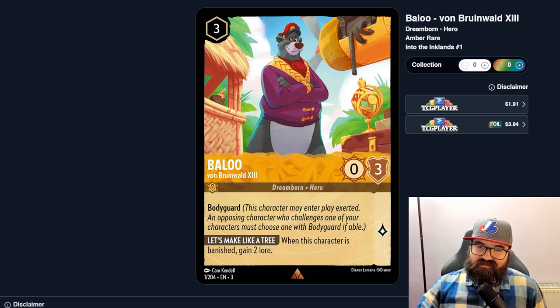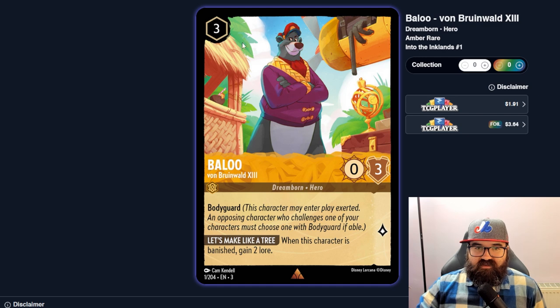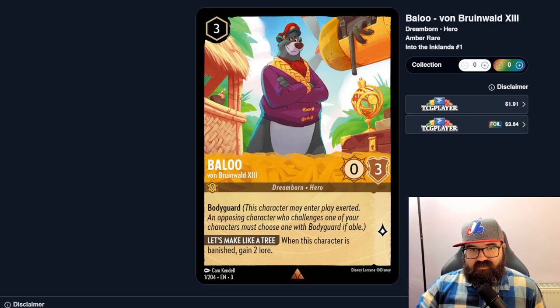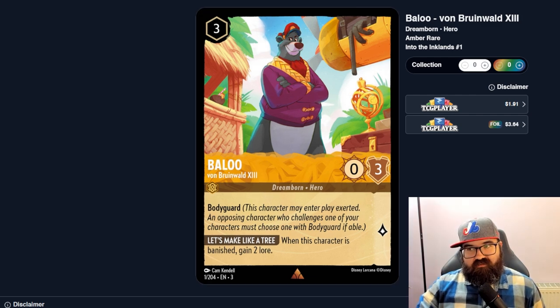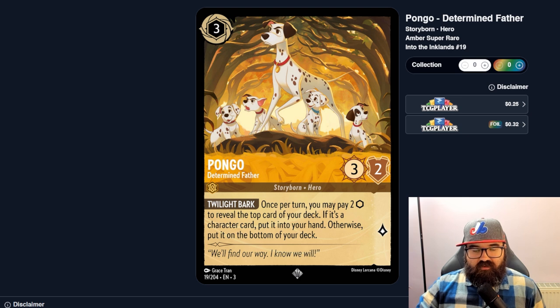Blue is a zero-three Bodyguard — when this character is banished, gain two lore. He's uninkable but you'd just want to play him for that lore. He quests for one, then dies, then you get two more — basically three mana for three lore total. If you had all four copies that's 12 lore just from Blue. Maybe worth it. Pongo, Determined Father — once per turn you may pay two ink to reveal the top card of your deck; if it's a character, put it in hand, otherwise to the bottom.